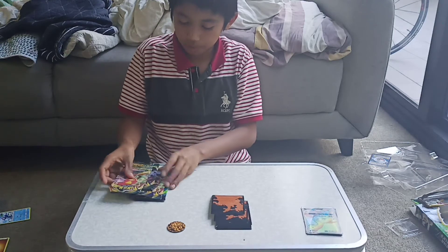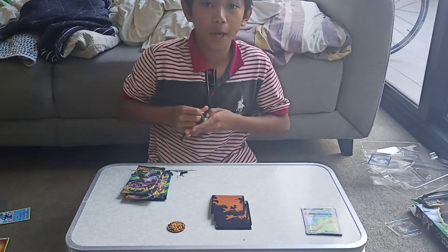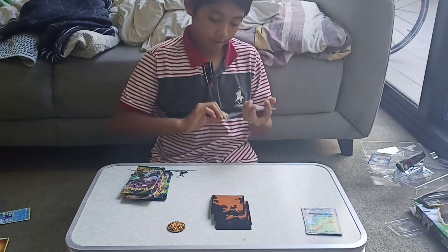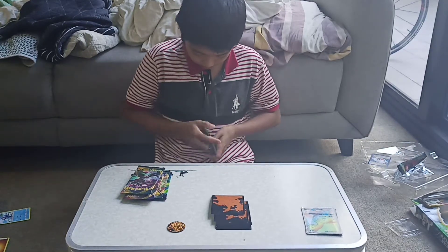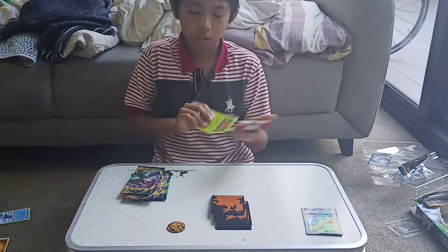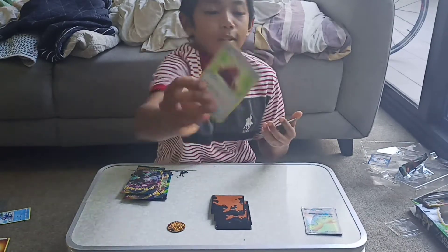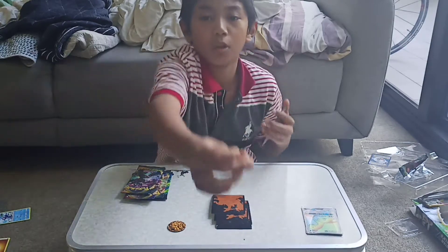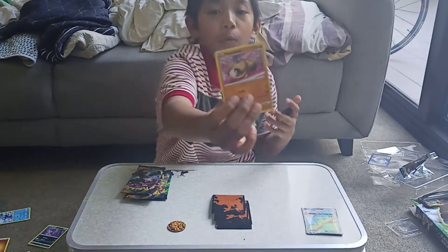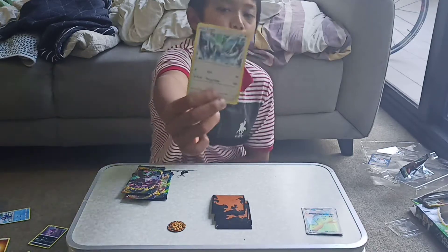Next, the Darkness Ablaze pack, also from the Galarian Powers tin. Going through the cards: psychic type energy, Parasect, Spikezuke, Venomoth, Cave of Toughness, Lava, Tar Gullet, P-Vess, Purloin, a reverse Bird Keeper, and a legendary Lugia but it's a regular rare.